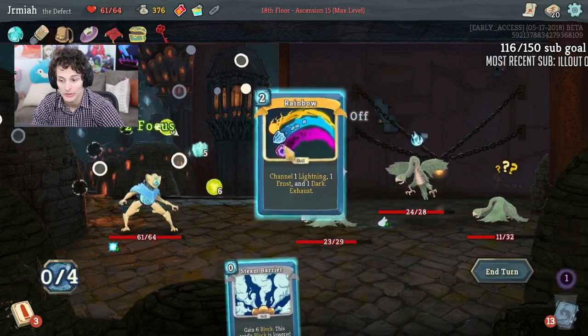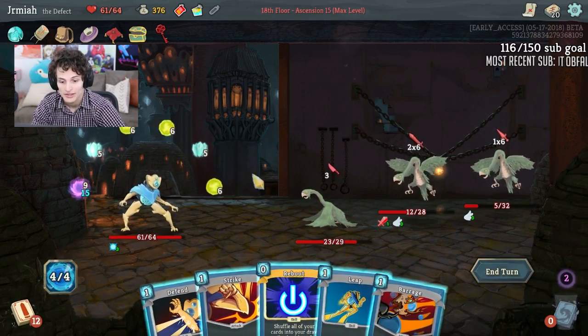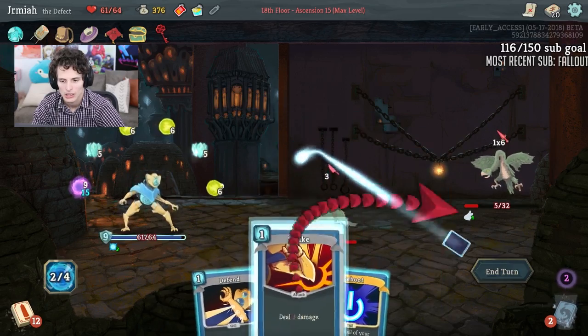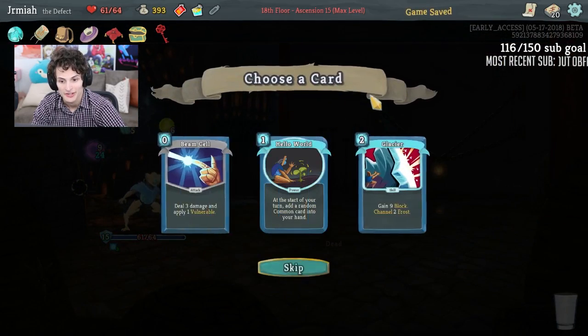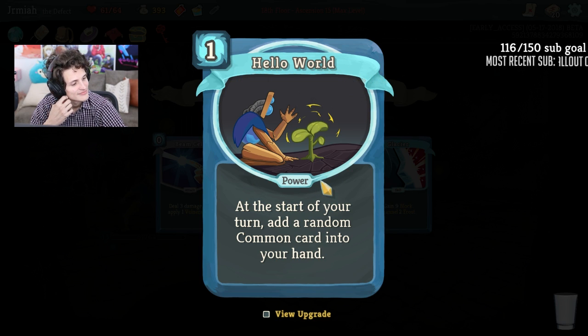Defrag, Rainbow is fantastic here — now I have full orb slots. Look at all the value I'm getting out of that. Now Darkness — if I can ever get Darkness evoked, it's doing a lot of damage. This is one of those times where you want to get Fission maybe, so you can get rid of the dark. Glacier again — hello world — that's some really nice art. This reminds me of the Pixar movie, WALL-E.